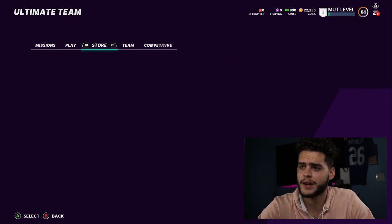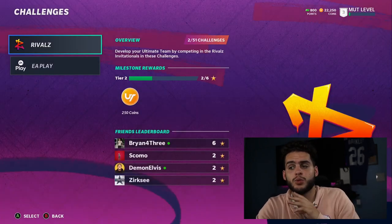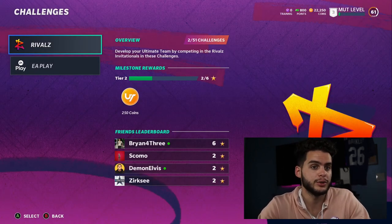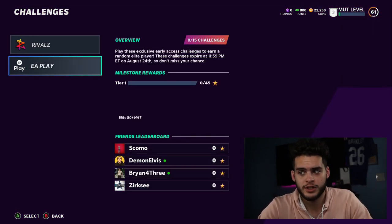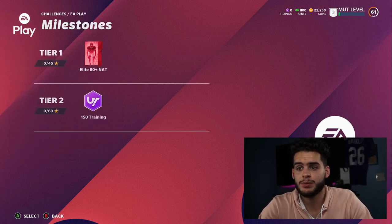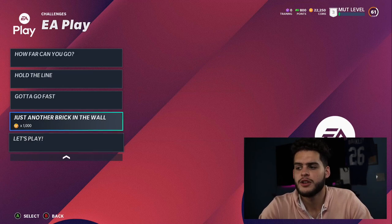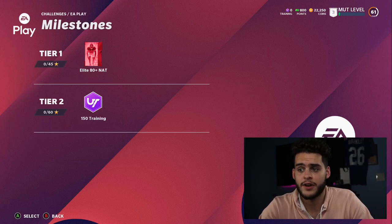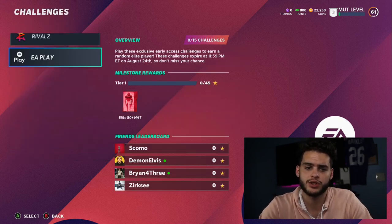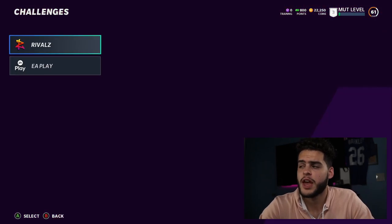What you want to do next is look at your objectives and understand them before you play, so while you're playing you know what you've got to do. Some people aren't going for tackles with Mills or fumbles because they don't know the objectives. Then go to the EA Play challenges — you get a free elite 80-plus NAT for 45 stars. Definitely get this done; there are so many free elite players you can get. Go get the extra stars and training too.